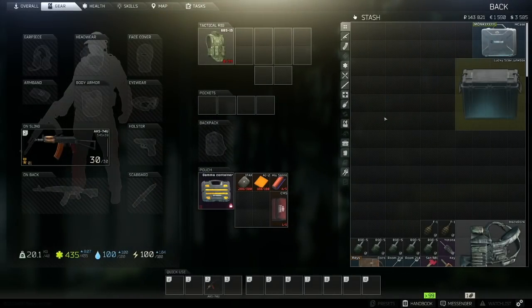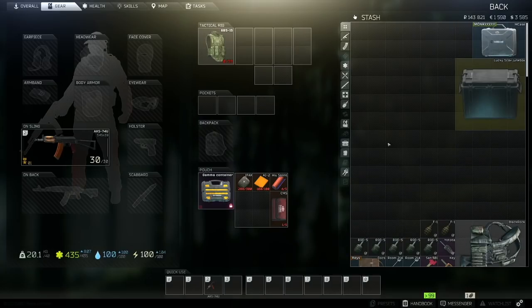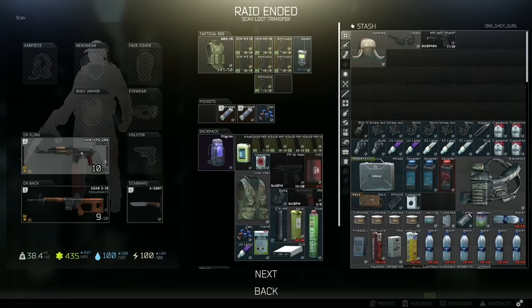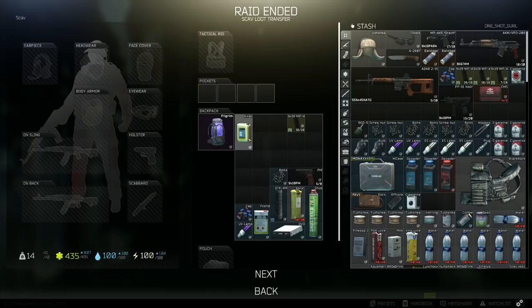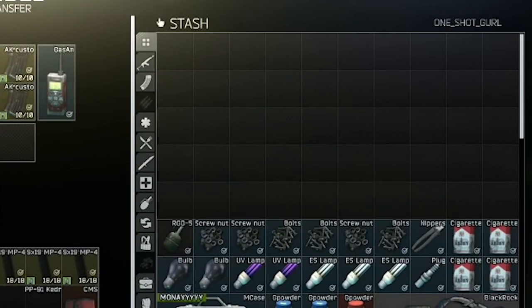When you click on a character, the right-hand side of the screen shows your stash — all of your gear, like a bank account. You can quickly move items from your character to your stash by pressing Ctrl+click or Alt+click. Alt+click moves armor, helmets, and backpacks, while Ctrl+click moves smaller items. This also works for looting enemy bodies. Items will sort to the very first open space available, so I recommend moving everything down when you first start and leaving space at the top to keep track of things when sorting quickly.